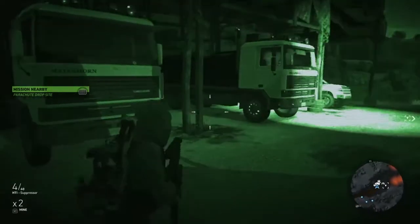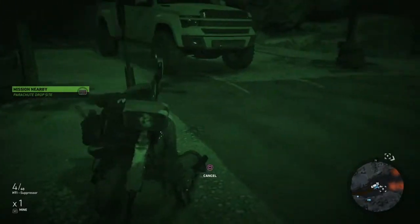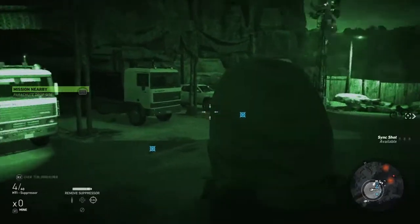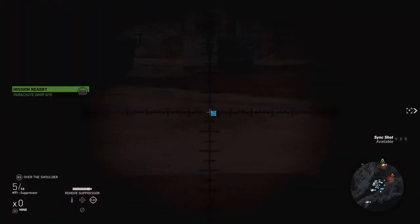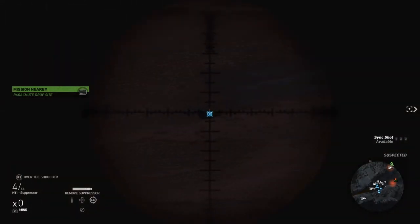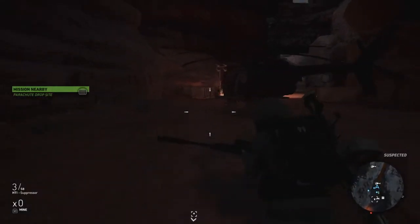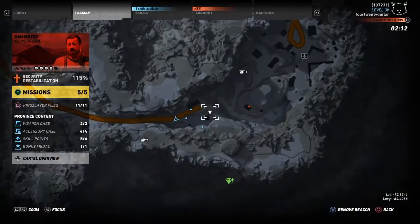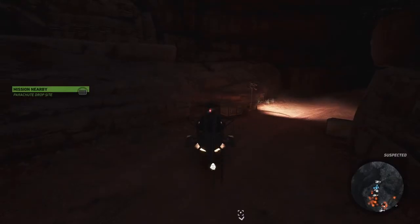Go ahead and set your mines down. I called in a chopper so I could fly back over to the other entrance to save time. When you're ready, shoot your mines and they will destroy the cars next to them — that's three cars right off the top, taking less than four minutes. It can be a little harder depending on whether the enemies are actively attacking you.